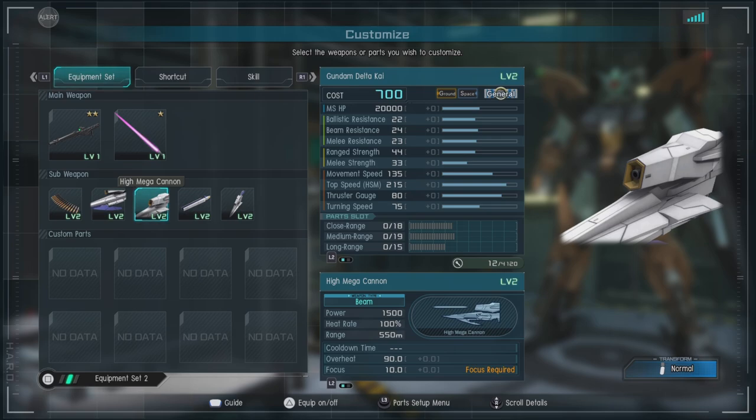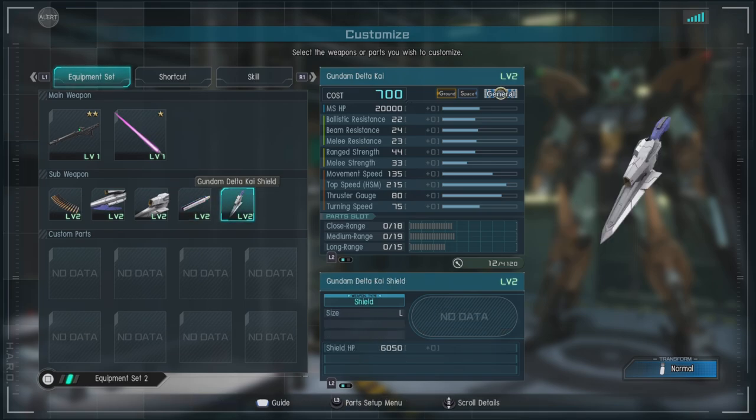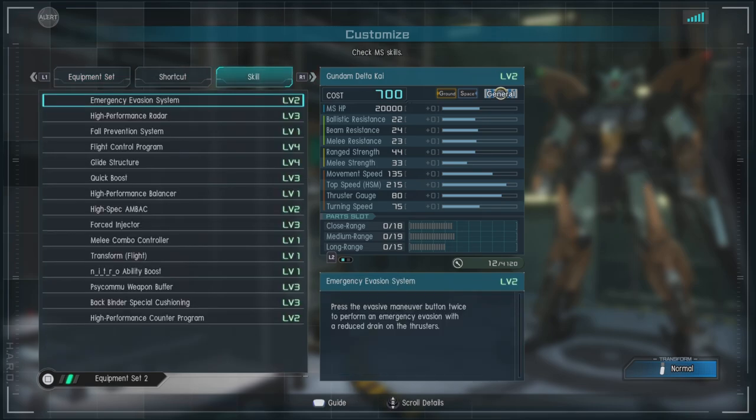The high mega cannon — you have to stop to charge it and it takes a few seconds, but it will do some pretty decent damage because it shoots one continuous beam out for a certain amount of time. Then we've got the PF funnels — these fly off from the back of the unit, go to either side of the target, and fire into it at least once or twice. And of course the Gundam Delta Chi shield, which is large size.